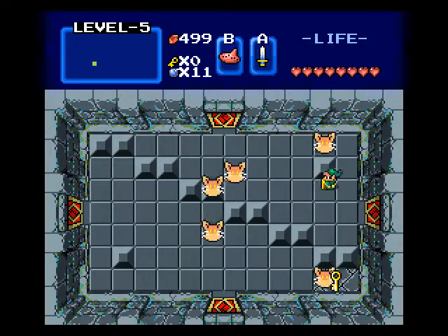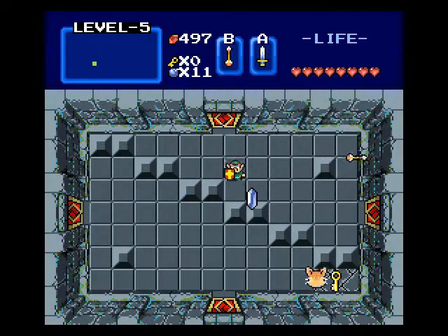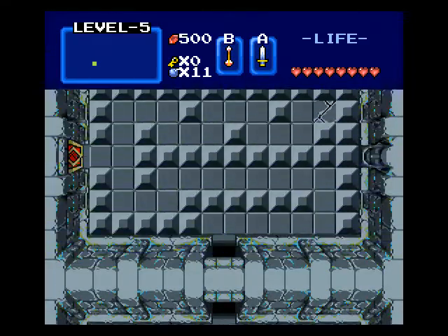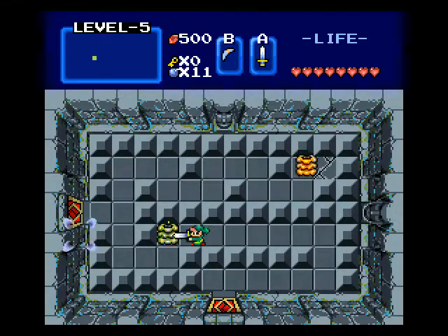Now we got buddies! Run! Shoot them with arrows! You got two hearts of damage if you get hit, so be careful. And now we got like-likes, which I will continue hitting with the white sword.